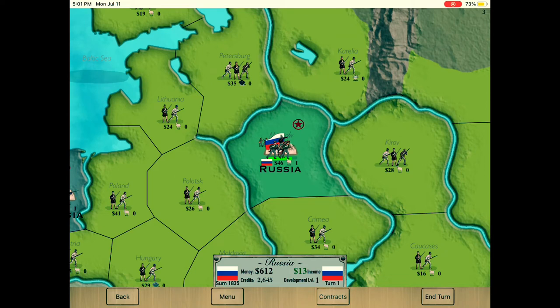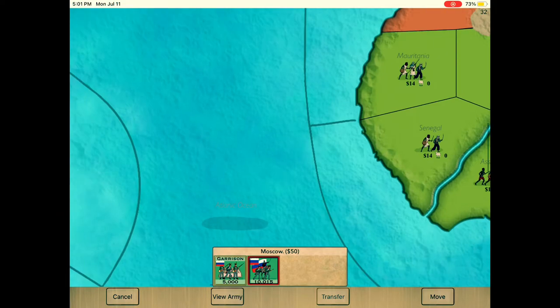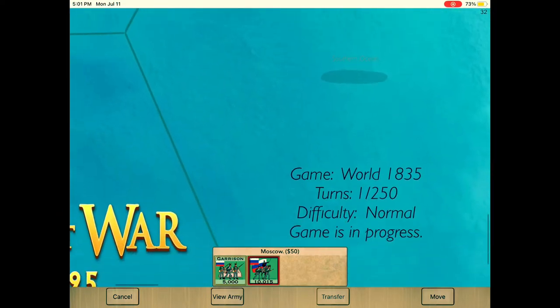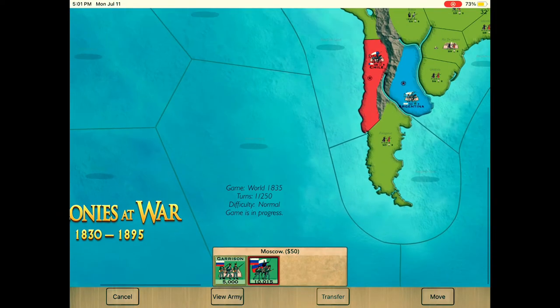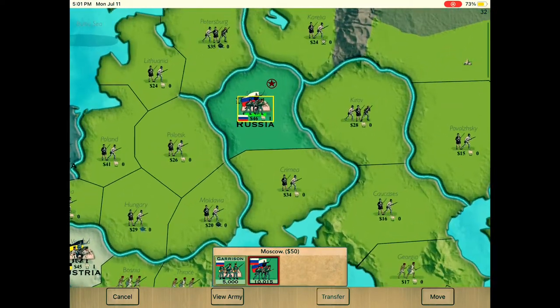Hello everyone, welcome back to Colonies at War. Today I'm going to be showing you a walkthrough of Russia. This is the world 1835 and we're Russia. This is on normal, 250 rounds. I'm just going to show you the gameplay as I play.